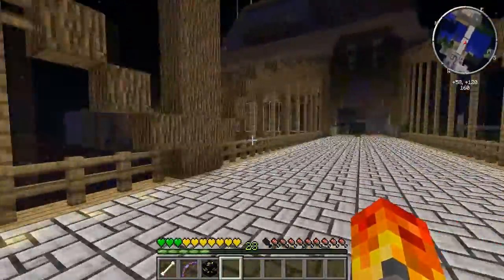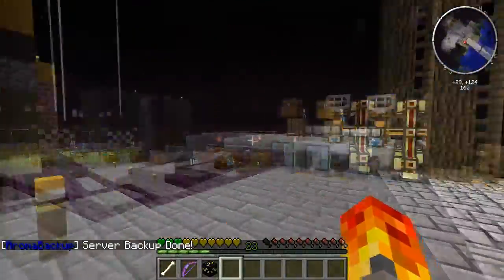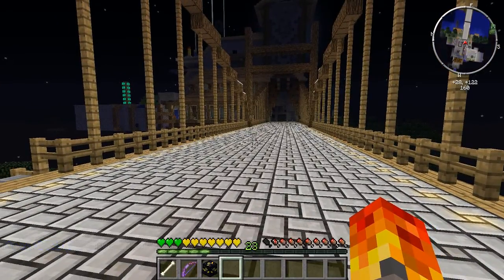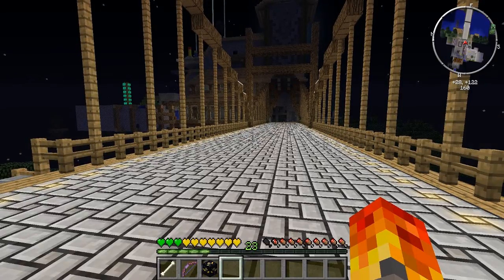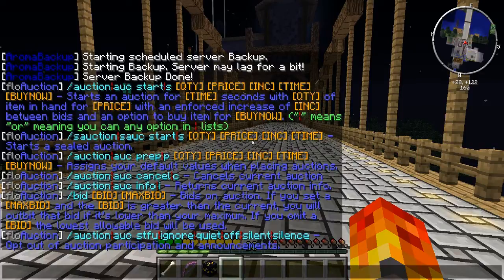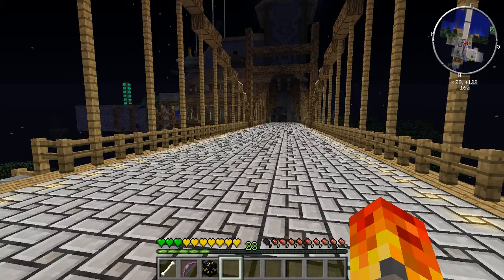That's the Floats Auction plugin on Agrarian Skies for Embrace the Fire, and also a plugin spotlight for anyone wanting to know how it works. There are tons more features — if you do /auction it'll give you a full rundown on all the options. You can also use /bid to place a bid or /max bid to set a maximum bid. I hope this has been handy. Thanks very much for watching — bye guys!